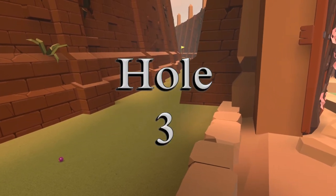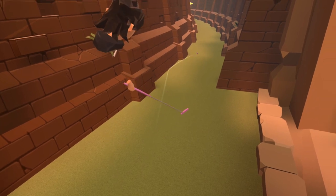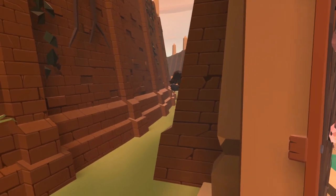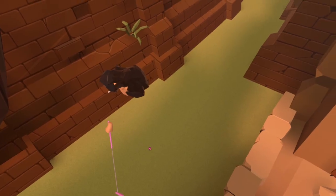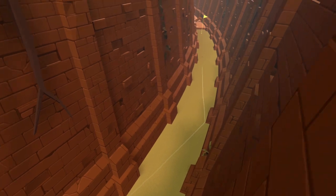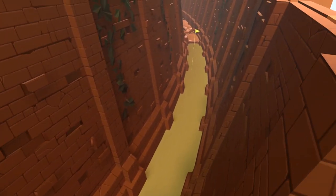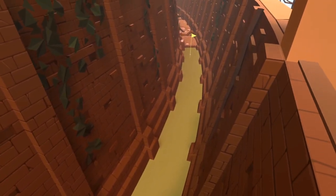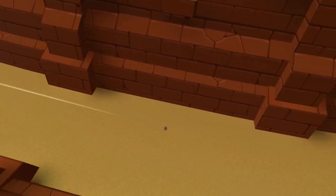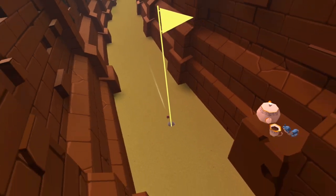Hole number three uses a line that you'll probably want to try whether you're going for the hole-in-one or not. As long as you hit the wall on the left hand side around about the middle point, your second bounce should send you safely up towards the cup and there is a chance it will drop in for the one. The margin of error is pretty slim here and if you catch one of the stuck out parts of the wall you'll likely send your ball back to the start.